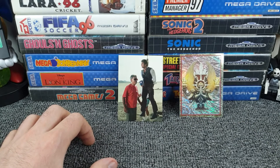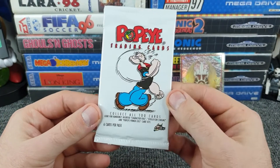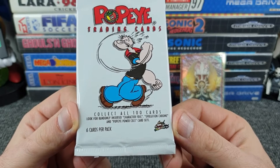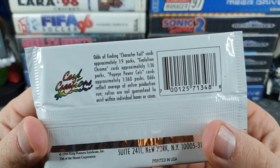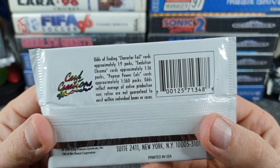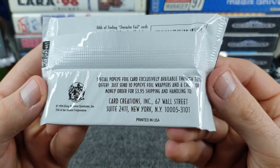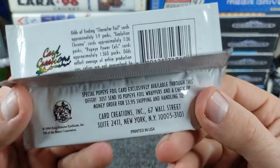Pack three — these aren't stickers, they're upside down and they are Popeye trading cards. We've had some of these before in an old season. Collect all 100 cards, only six cards per pack. Look for randomly inserted Character File, Evolution Chrome, and Popeye Power Cell card sets. A character forecast is approximately one in nine packs, Evolution Chrome one in 36, and Power Cell cards one in 360 packs — that would be very nice to get. They were made in New York, printed in the USA, and shipped to the UK.